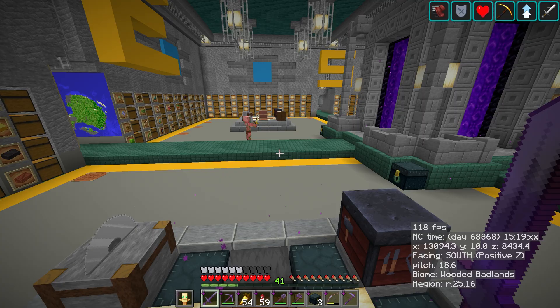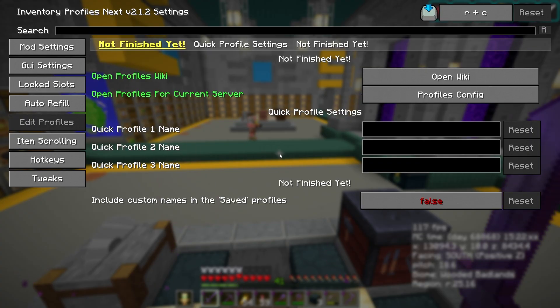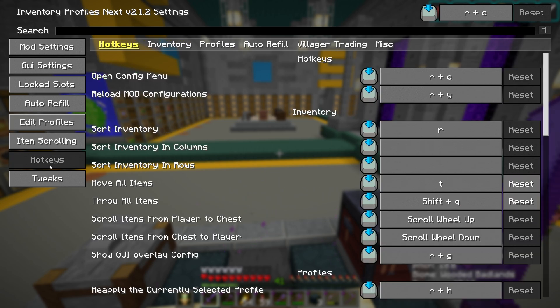Now back in the config menu with R plus C, we are nearly there. Under Quick Profile Names we want to put that same name we used in the previous step — for me that's main_profile — and just click out of there. Then, though it's not strictly necessary, I like to change the hotkey for applying the profile. You can have multiple profiles, and we'll talk about that in a bit. Go to Hotkeys.